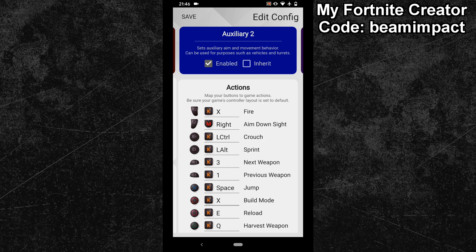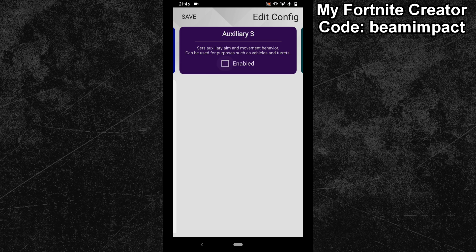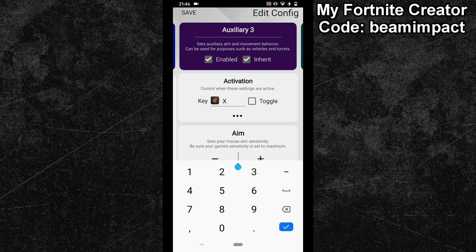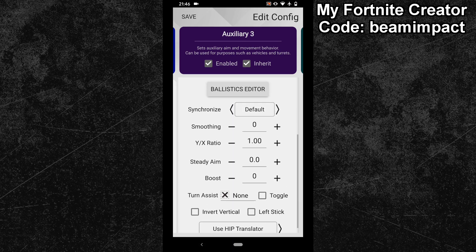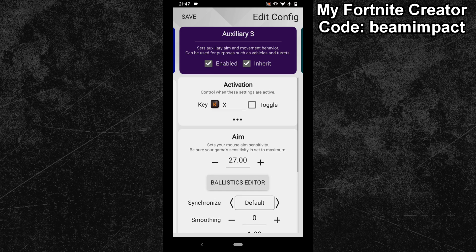But if you want to be back in the shooting mode, then swipe one more time to the right and do the same steps as before. So bind your activation key and copy your hip settings. This time, however, we will not untick the inherit box. Once it is done, you have to set the delay value to 100.